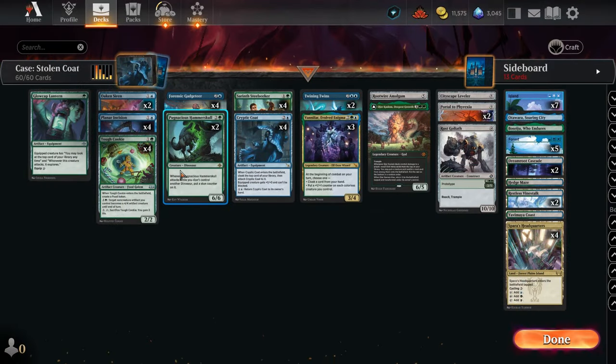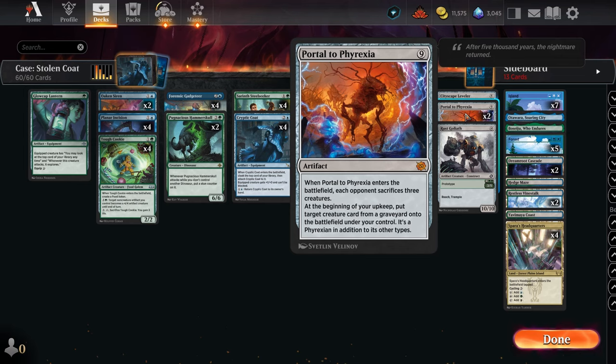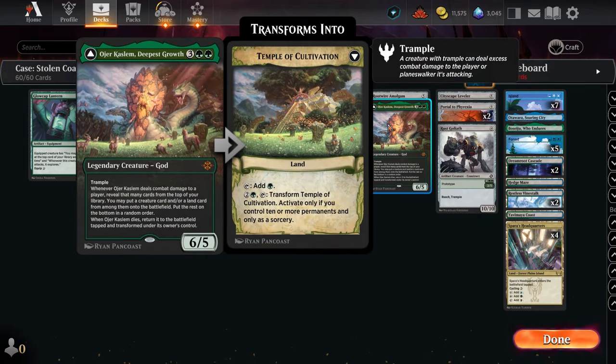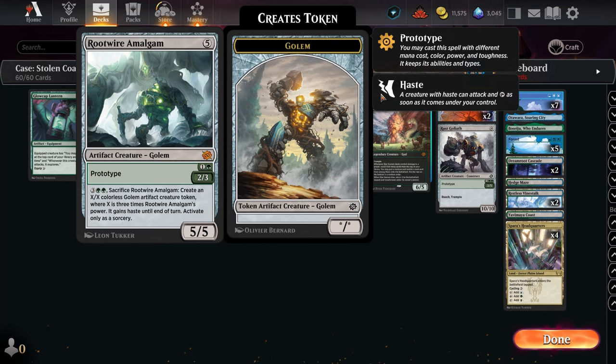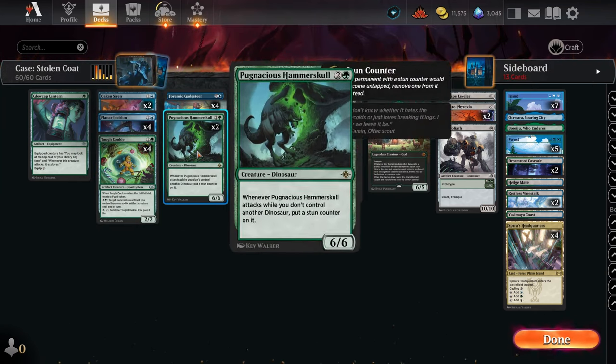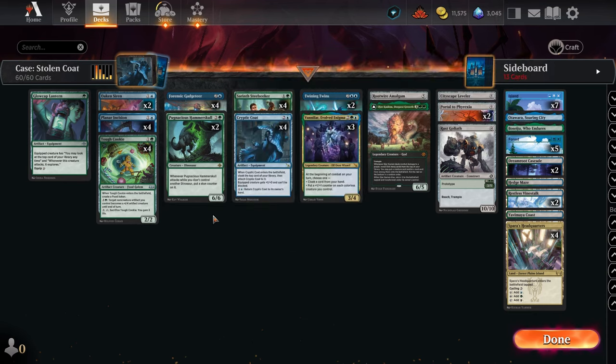If you've got a nice little Hammer Skull, or a Portal, or a Leveler, or the Goliath — maybe you've got Ogier out there on top, or the Amalgam — you want to cloak that. You know, a nice 6/6/6. Flip it up for seven unblockable damage.